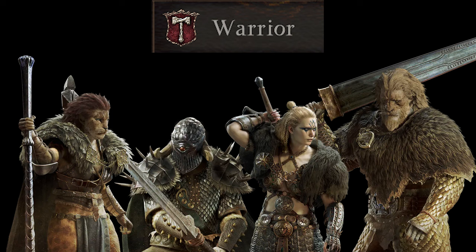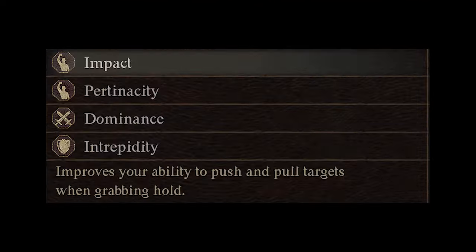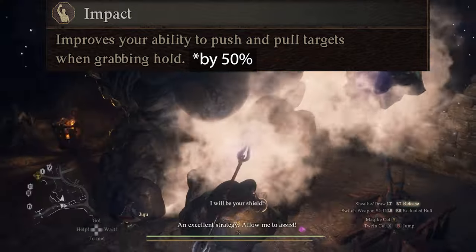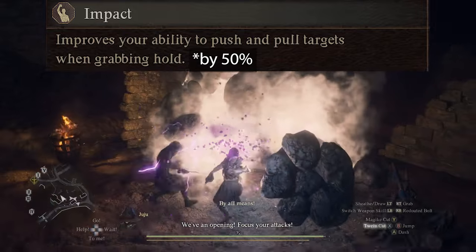Next up we have one of the advanced vocations, Warrior. The first Warrior augment unlocked at rank 2 is Vitality. This augment simply adds 200 HP to your max health. The next augment is Impact, unlocked at rank 4. Impact improves your ability to push and pull targets by 50%. While pushing or pulling some large enemies is great for toppling them, you don't really need this augment to accomplish that.